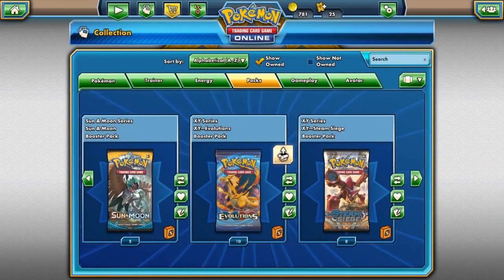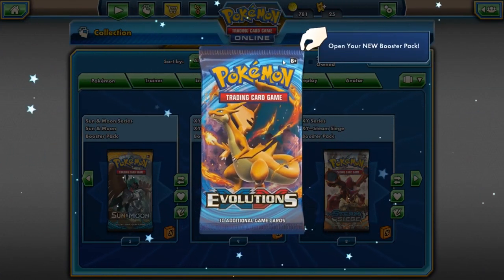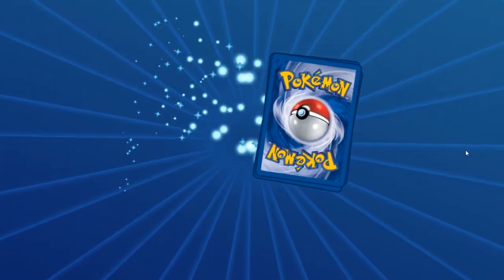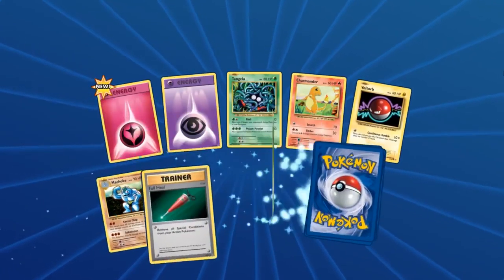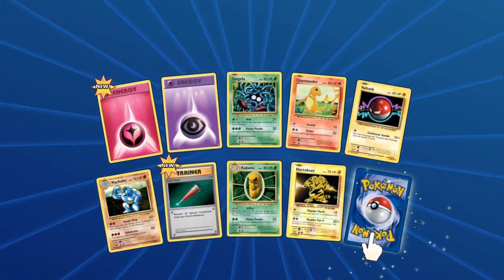Next up, we are going to open up an Evolutions pack. One of the things about these cards is I like being able to actually open up actual packs and feel the plastic in your hand.